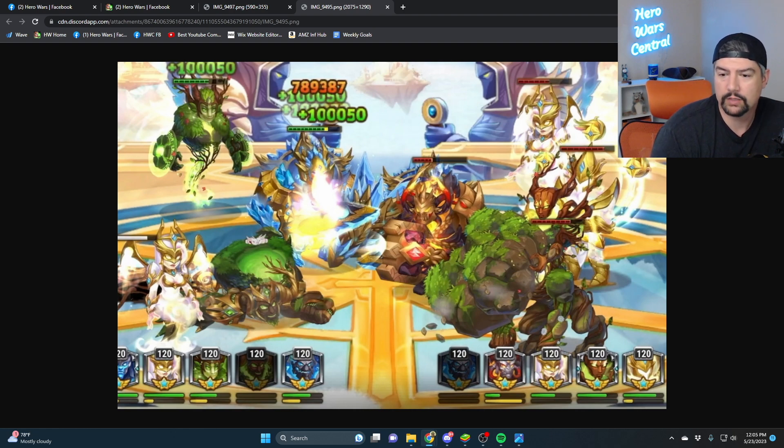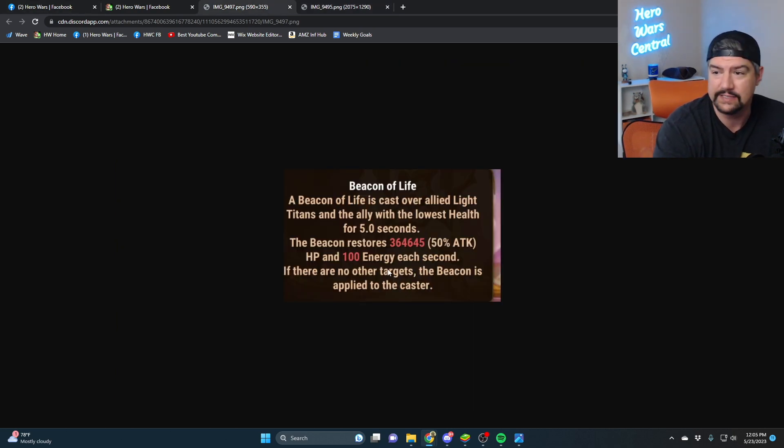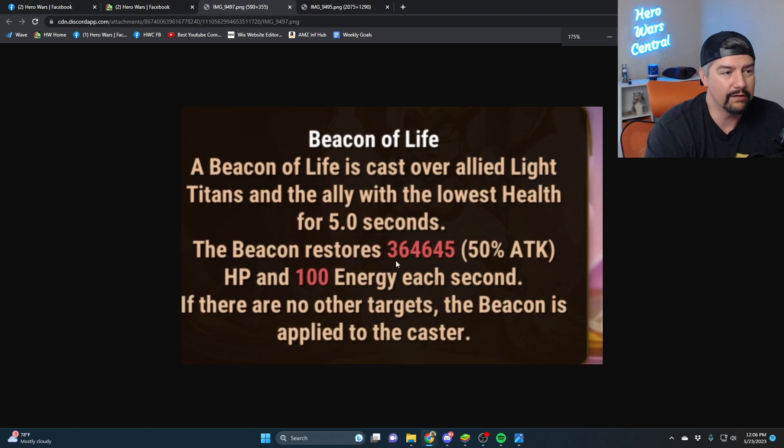Is Hyperion's heal bugged or does it work? It seems like if the skill already exists elsewhere — like in Hyperion — you just copy and paste the code with an indicator that it also heals all light titans. It should prioritize healing light titans, and the skill clearly reads 'over allied light titans and the ally with the lowest health' — not 'or'.